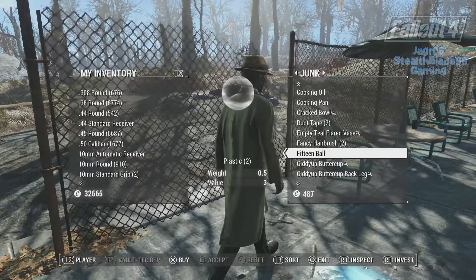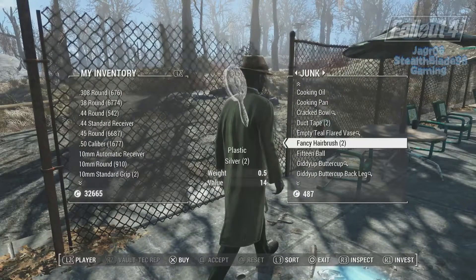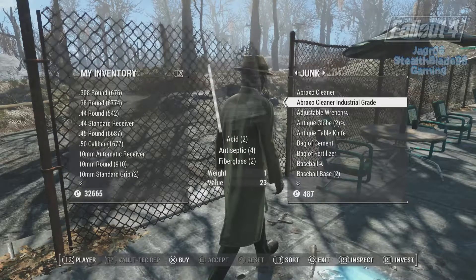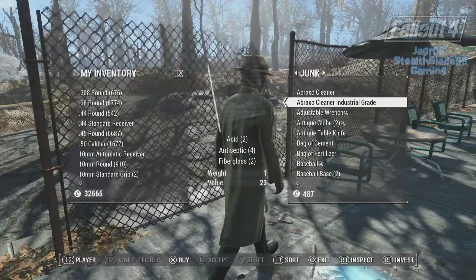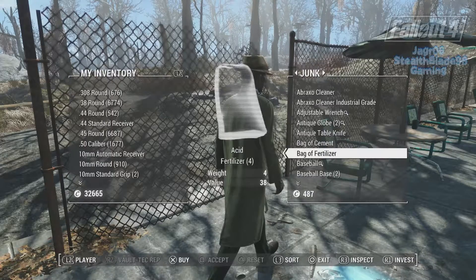A fifteen-ball - wait, since when was there a fifteen? It was only one through eight and then the cue ball. Where do you get this? That makes no sense. But he has a lot of cool loot. He also has more money. This Braxel Industry Grade item now has two fiberglass instead of one, four antiseptic instead of two, and two assets instead of one. He has a bag of fertilizer and cement - this is pretty cool.